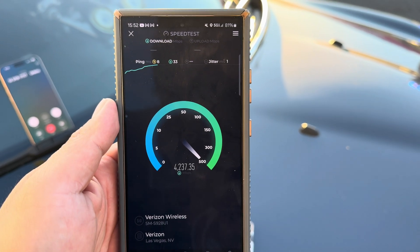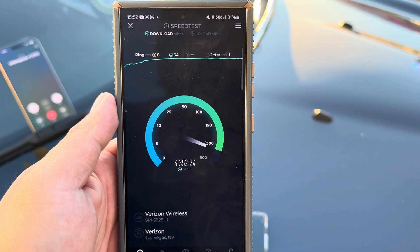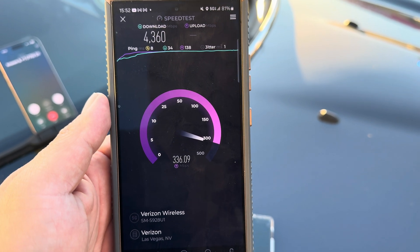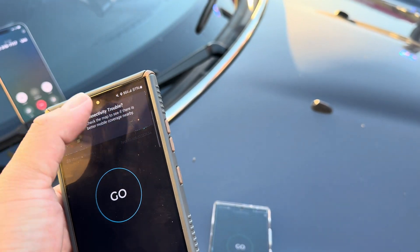8 ping, 1 jitter — Verizon's doing excellent. We're looking at 4360 on the down, and 324 on the up. I'll give you the spectrum real quick and then we'll test on Open Signal.